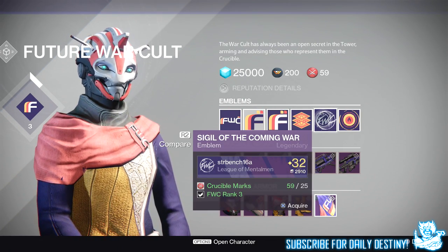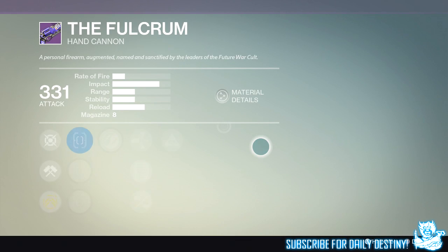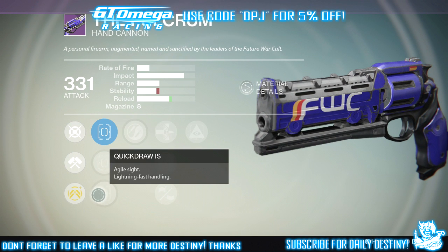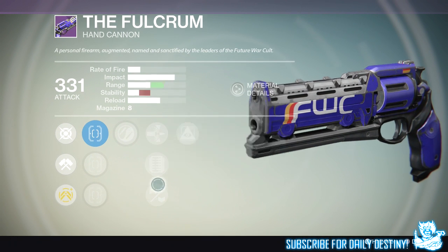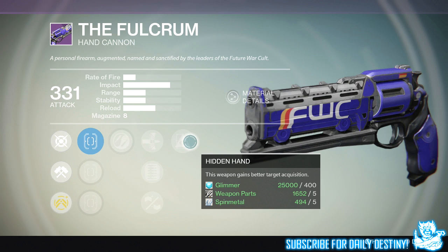Getting straight into the new Future War Cult weapons, the first is called the Fulcrum hand cannon — it looks pretty beast. As you know, all primary weapons from tower vendors are kinetic damage weapons. You can reforge them with the gunsmith when House of Wolves drops, and extend them to 365 attack. Mods include Quick Draw, Short Shot, True Shot, Zen Moment, Armor Piercing Rounds, Extended Mag, Reinforced Barrel, and Hidden Hand. I personally like Zen Moment, Extended Mag, and Hidden Hand — a real beauty.